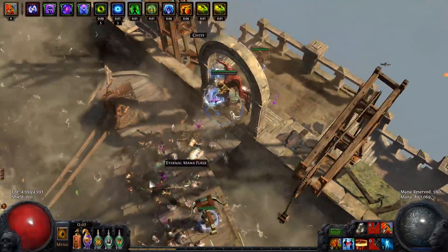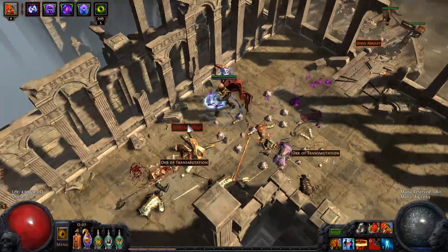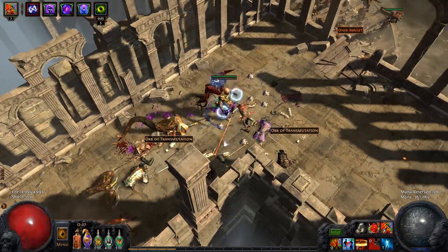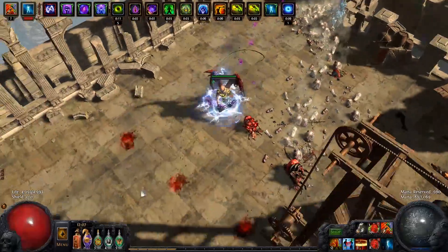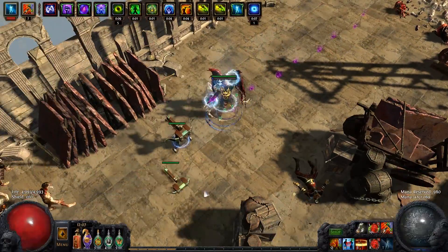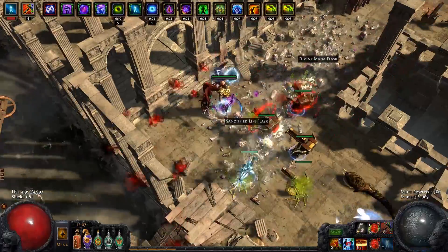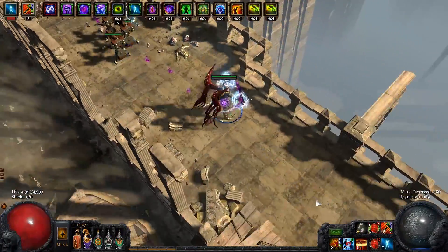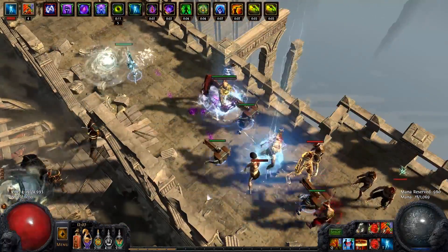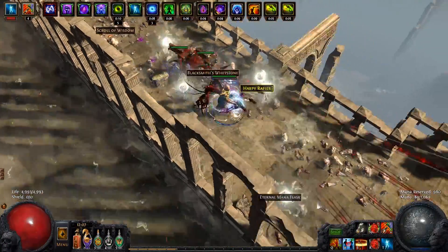Someone had mentioned in a comment that you could easily go Inquisitor with Elemental Siege Ballista. My initial thought process was that you're going to have to add a lot of travel points to your build in order to accommodate that — and are those travel points really worth it? And they were, for the damage.